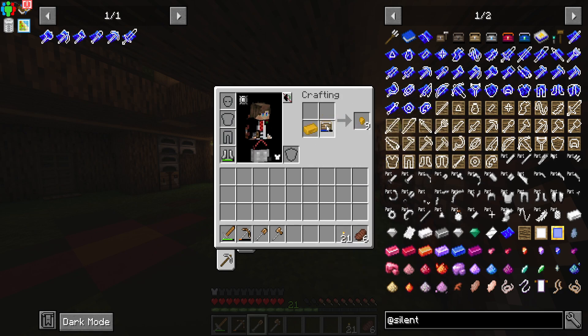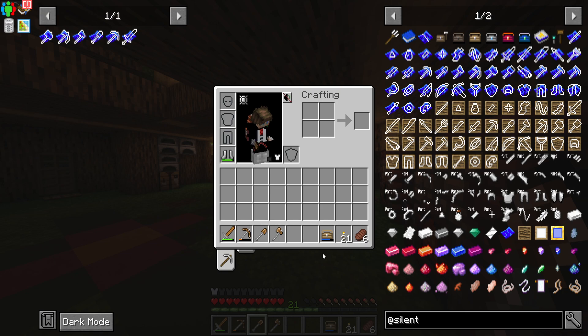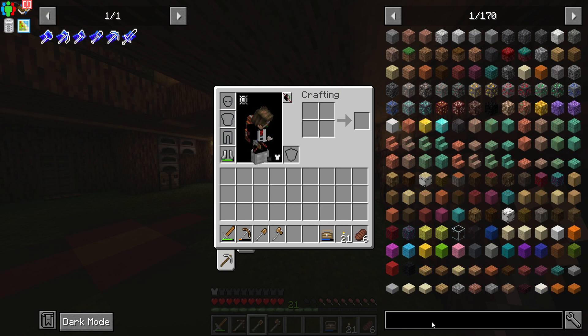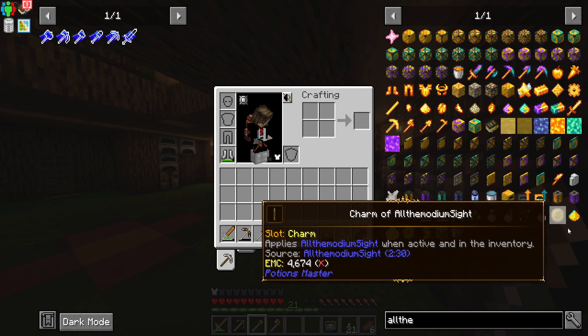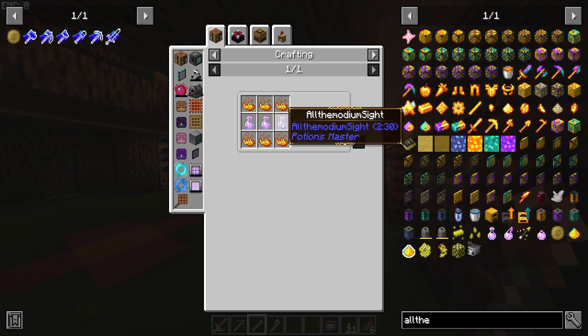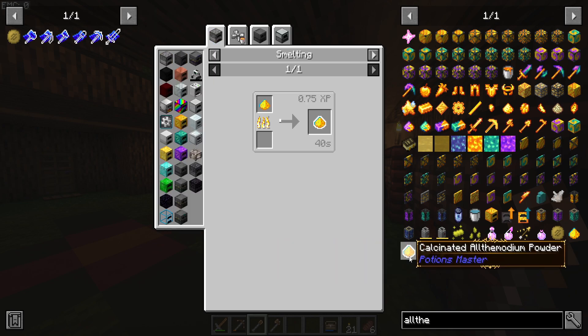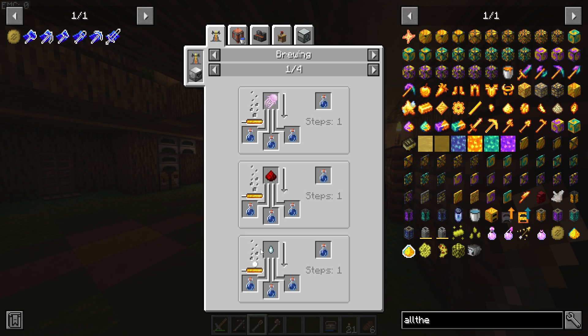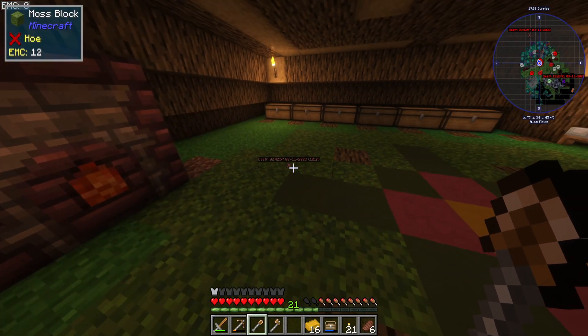We're going to rush to get that All The Modium and hopefully not die to the warden when we get there. Get to the deep dark to find the only All The Modium ore. There's a charm - I need the Charm of All The Modium's Sight. Put that on our to-do list because we need this. We do need to venture into the Nether to get blaze powder for this, but this bit's easy enough. Getting the All The Modium powder just requires going into the Nether to get the stuff to make mundane potions.